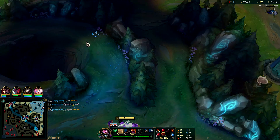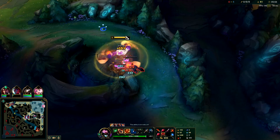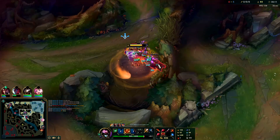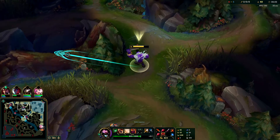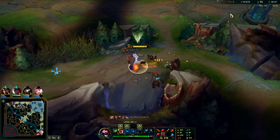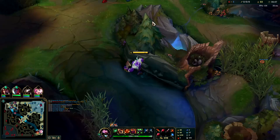Once we're level six we're going to go Raptors into Golems, and we'll be level 6. Once you're level six you're kind of the strongest champ in the game — no one can fight you one-versus-one when you're level six except for maybe Vayne or something that does max health true damage that can kite you out. You should be hitting level six consistently before the seven-minute mark as long as you're not dying. If you are ahead you can even hit it before the six-minute mark.